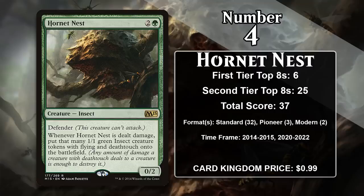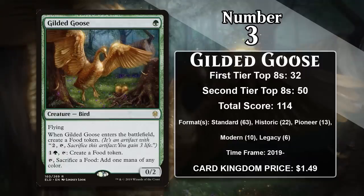At number 3 it is Gilded Goose. This 1-mana 0-2 flyer creates a food token when it enters the battlefield, and you can tap the goose and sacrifice a food to make one mana of any color. It can also generate food tokens for one generic and a green. This suite of abilities basically makes Gilded Goose into a mana dork that can also gain you life in many situations — a great card to have. It has seen significant play in every format but Vintage. While the bulk of its points did come in Standard, it's also seen significant play in Pioneer in Simic aggro decks, in Modern in food decks, in Historic in Jund Sacrifice, and in Legacy in Bug midrange.